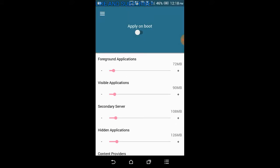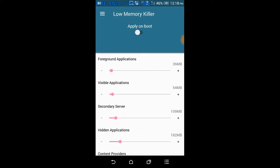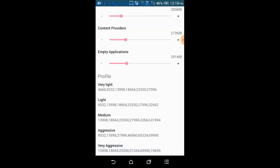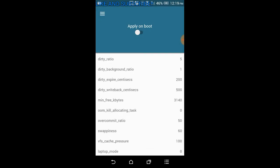Next, go to Low Memory Killer. When you are low on memory it has a very bad effect on your games and causes lag. Set it to 'Aggressive.' Don't set it too aggressive — if it's very aggressive it will sometimes kill useful apps. I use 'Very Aggressive' sometimes, but most of the time I use the 'Aggressive' profile.